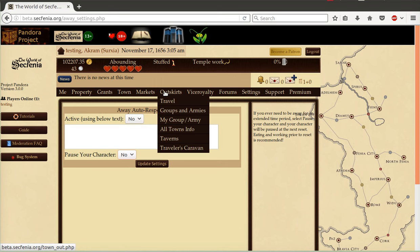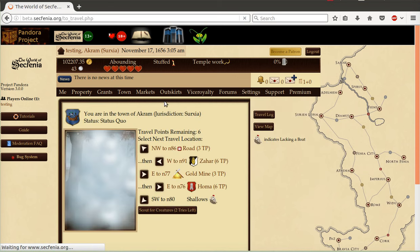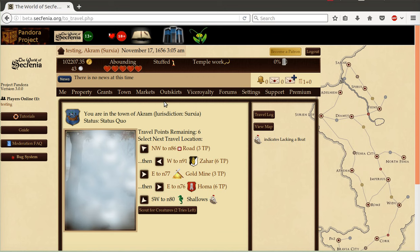Finally, version 3 includes a new travel system. This includes the ability to travel more than a single node in a single click. If you want to travel one node, you click here just like before. If you want to travel a second node, you click the link after the dot dot dot, and it will travel two nodes. After both options, it tells you how many travel points are required. You'll also notice that the node number is now included in the travel screen to help artisans drawing maps or simply those trying not to get lost. One key thing to note: different boats have different travel speeds.